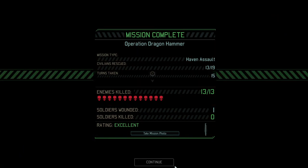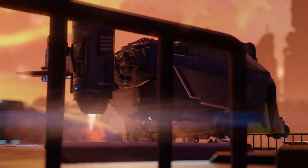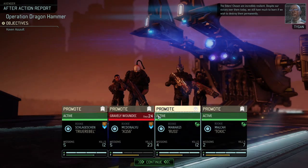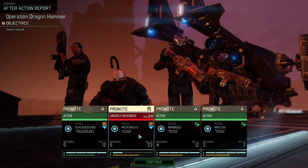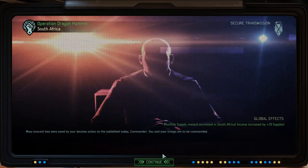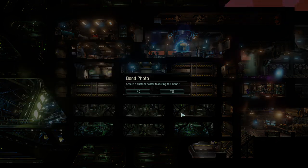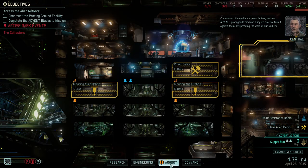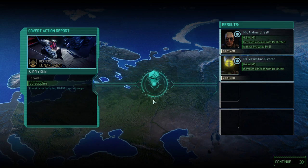Thanks for the weapon upgrades, and thanks to the resistance operatives who continuously gave help - it kind of evened itself out. Luckily no one got killed - we're still on track for a deathless run, not that it had been planned. XQS6 got downed and is now gravely wounded for 24 days. We got a laser sight and an advanced laser sight, plus 40 permanent supplies - not bad. I might as well bond those soldiers as well.